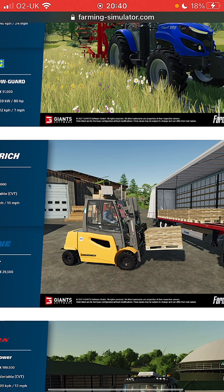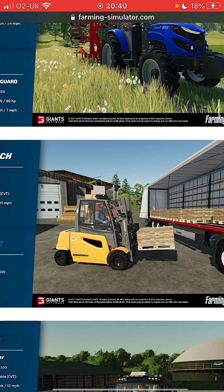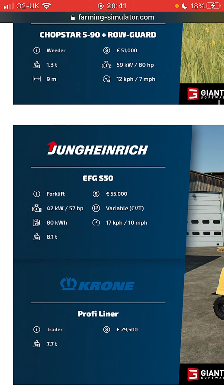We've got ourselves a trailer and a forklift. New forklift brand, 55,000. In comparison to the one that's in game in Farm Sim, that is quite a bit more expensive. But this is also variable transmission, it's got 10 miles an hour - the one in game goes 15 at FS19.